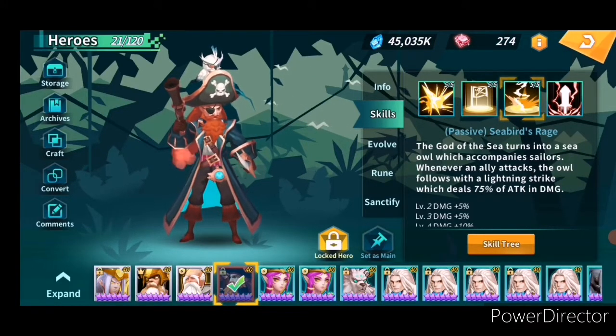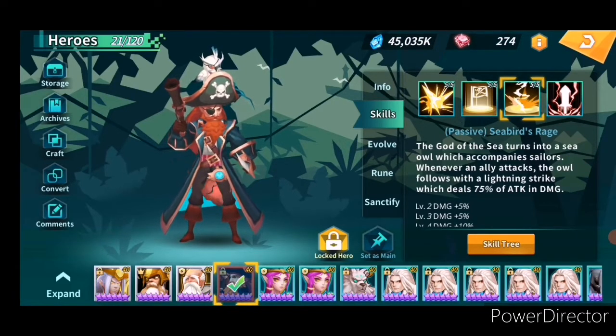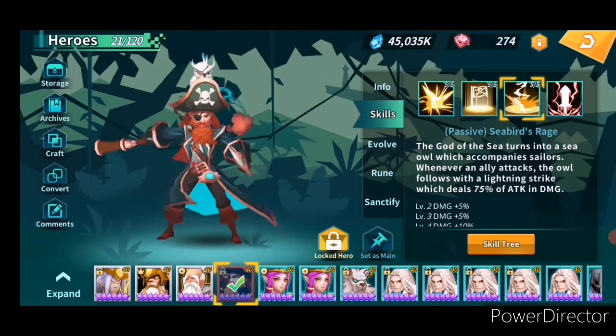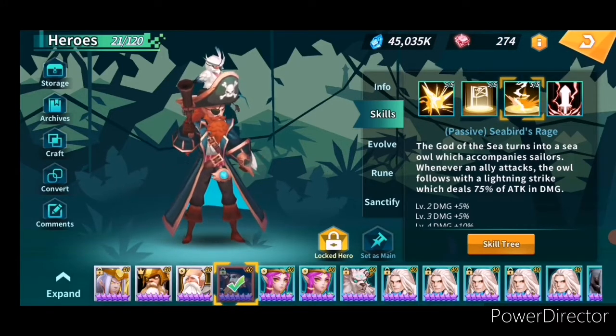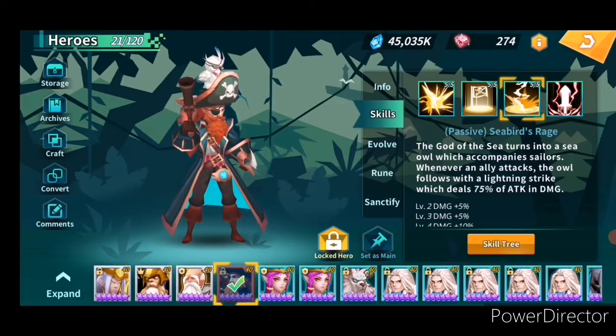Pirate captain is also very important because his first skill is really strong. His passive skill, God of the Sea, turns into a sea owl which accompanies sailors, so whenever your unit attacks the owl on his head also strikes and deals 70 percent of pirate captain's attack.